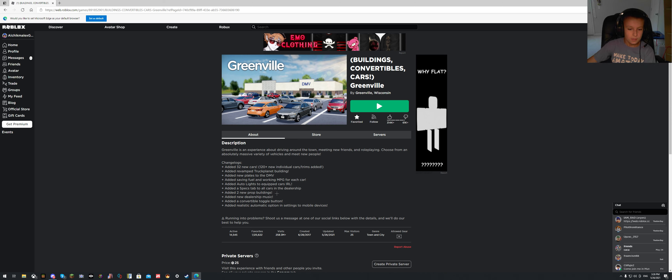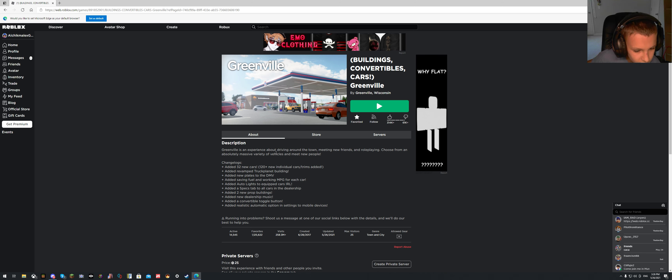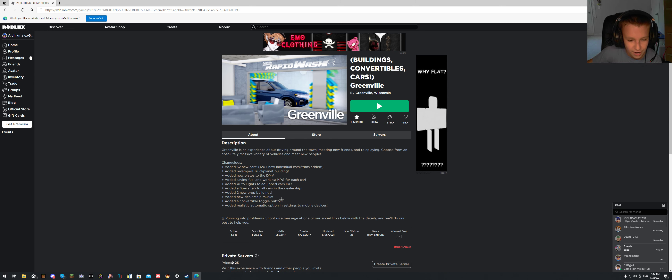Added new plates to the DMV. Added saving fuel and working miles per gallon for each car — MPG stands for miles per gallon, that's pretty cool. Added auto lights to equipped cars IRL — yes, I've been waiting for that.